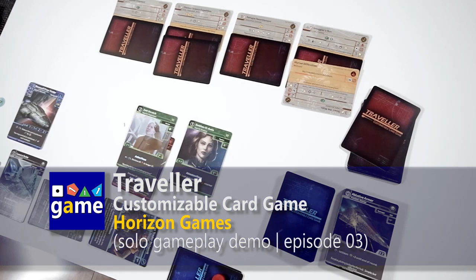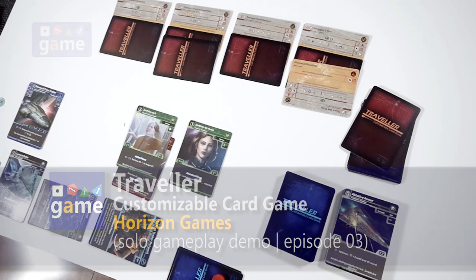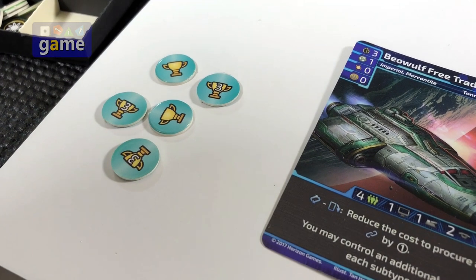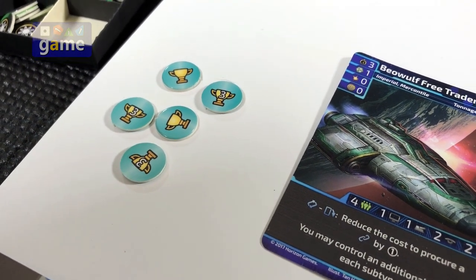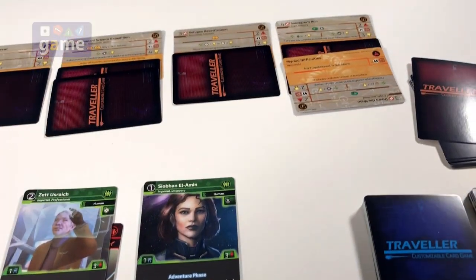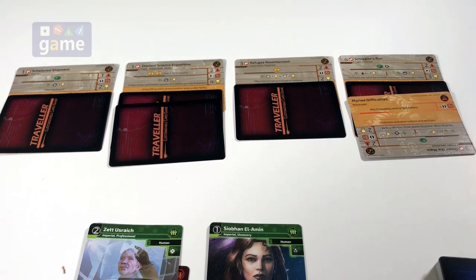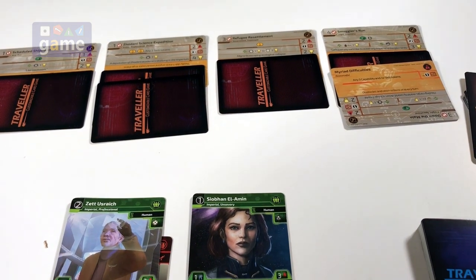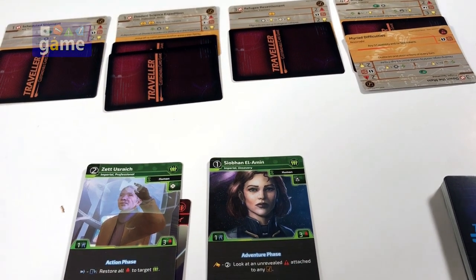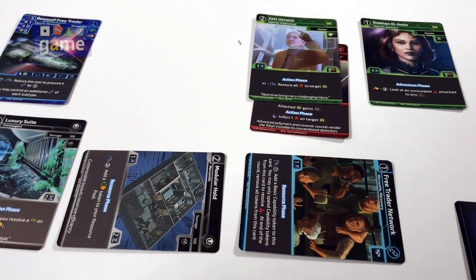Hey, welcome back to Ones Upon a Game. This is Kevin Kitchens, and I'm continuing my playthrough of Traveler, the customizable card game. We left off in turn 5. We are currently sitting on 11 of our needed 20 points. We are not committed to any of the contracts at the moment, and we completed turn 4. So we are in the ready phase of turn 5.